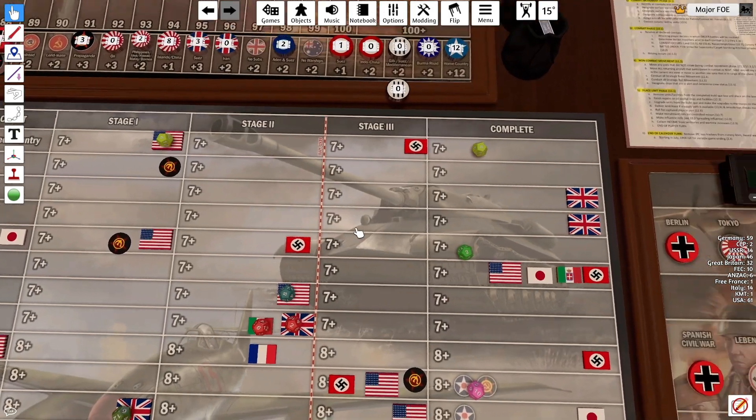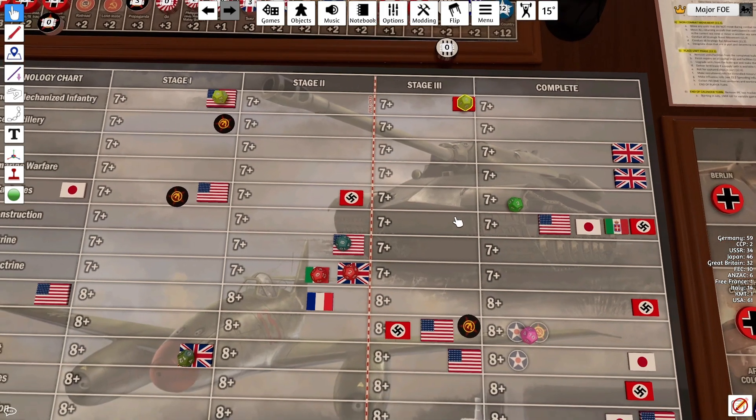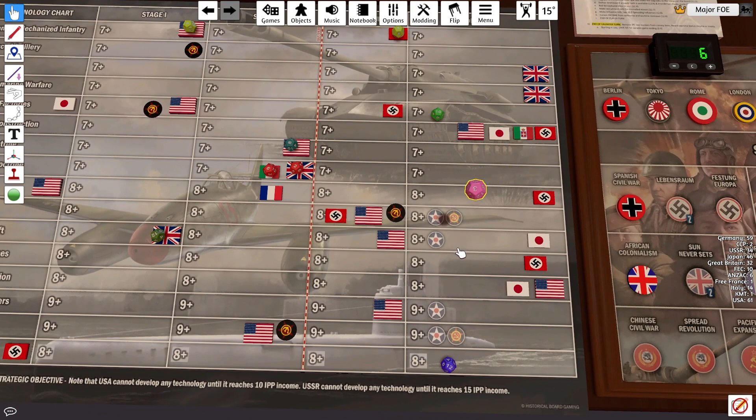We have Advanced Mechs Stage 3 - needs something above a 7. That's a 5, that's a miss as usual. Approved Factories, anything above a 7 - that's a 10, we'll take it. And we've got Jet Fighters, 8 or above - that's a 4, that's a miss.